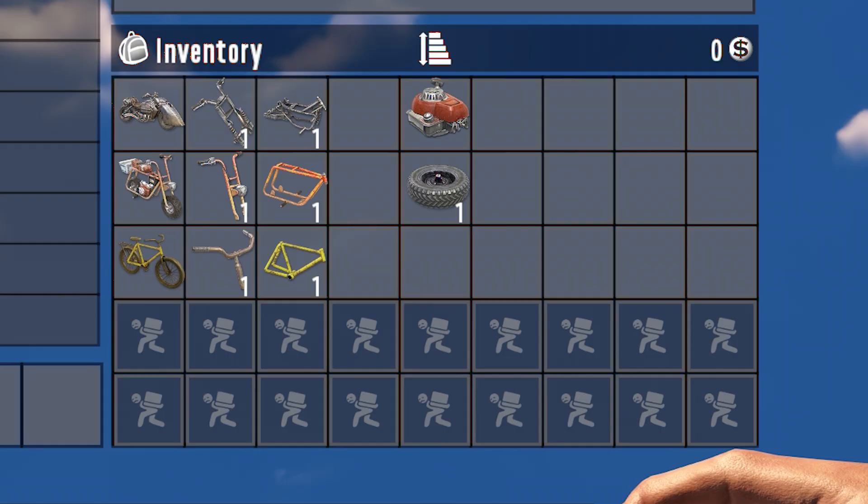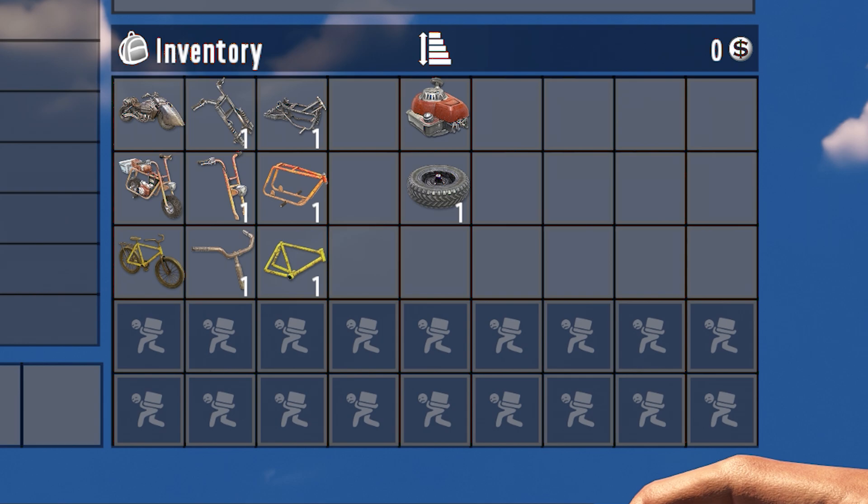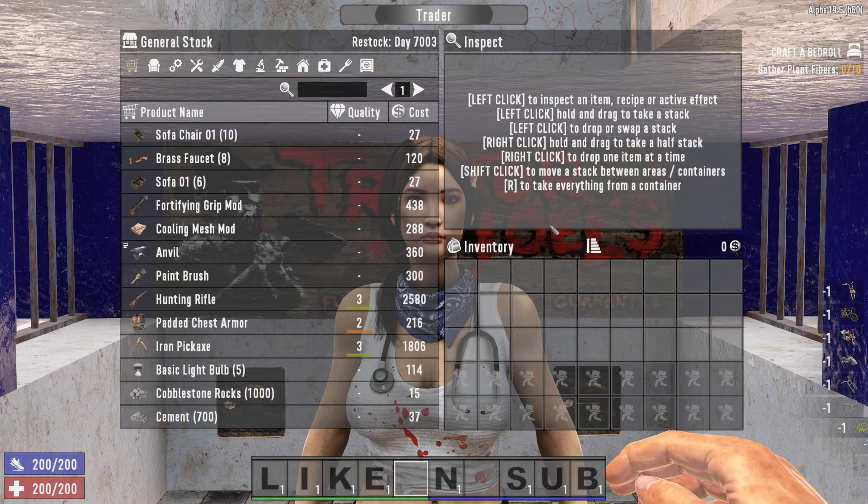One to two additional mods, one low tier vehicle part — this could be the wheel, engine, bike, minibike, motorcycle or any chassis or handlebar therein. And traders will always stock one forgetting elixir in the secret stash.